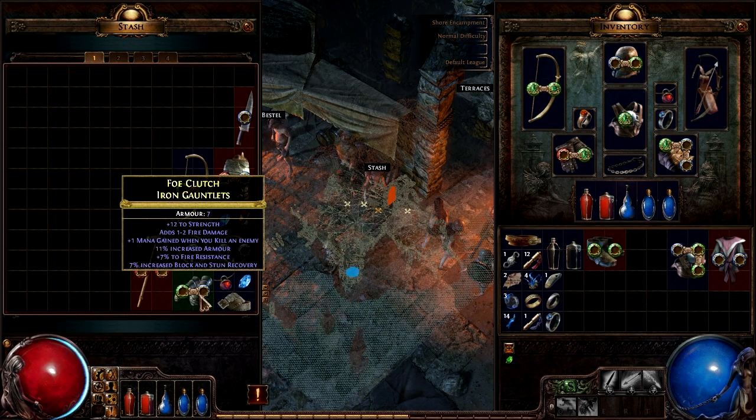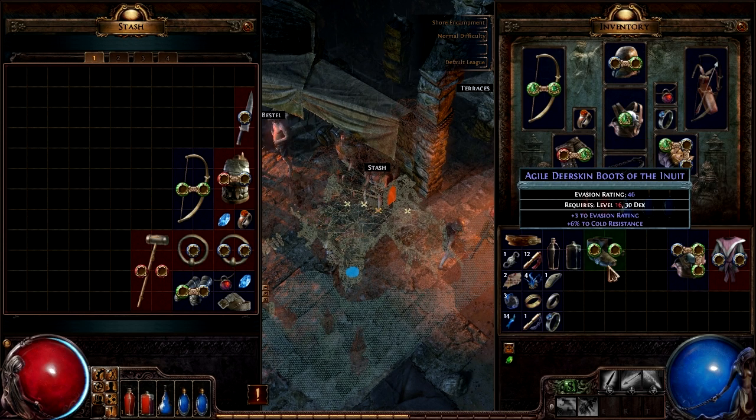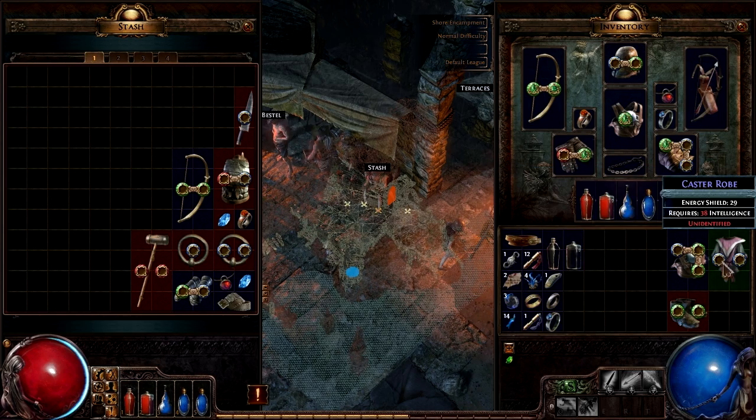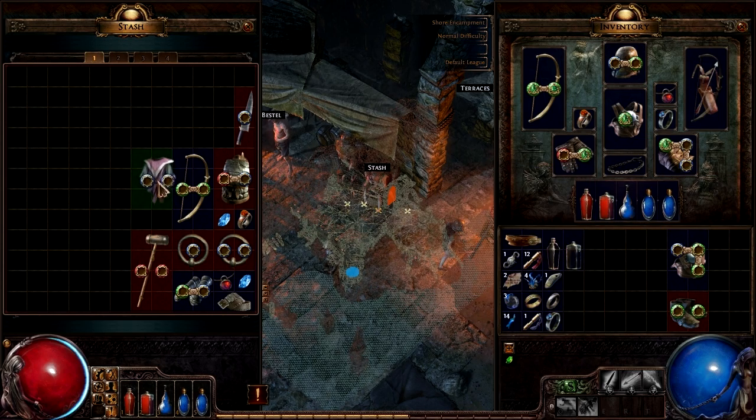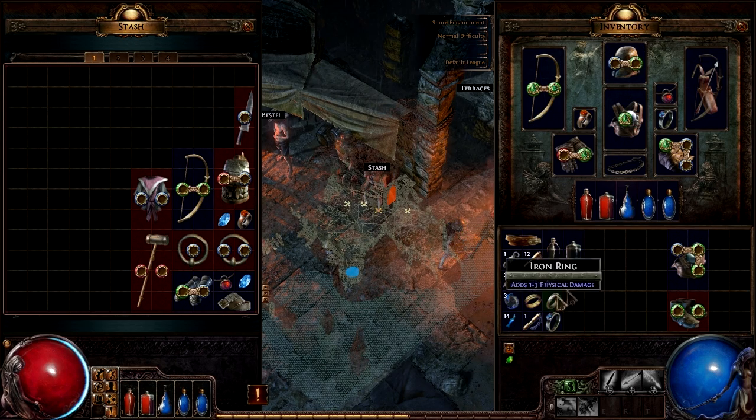What I am going to do with this is save it for a melee character, if I decide to play through again and make another let's play with a melee character. As for this item, we're going to go ahead and sell that — we're not going to use that for anything. We can sell that as well. We never identified this, but we'll put that in there for a witch character if we decide to make one.